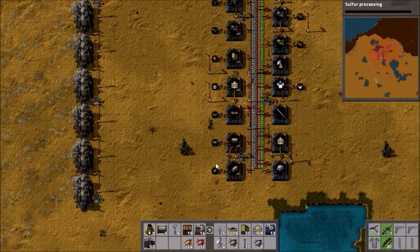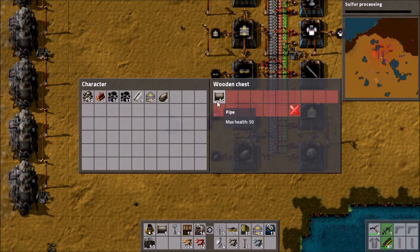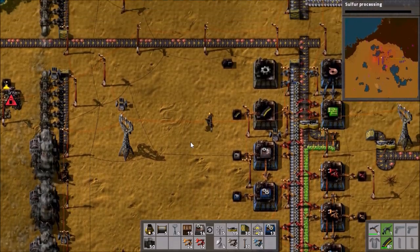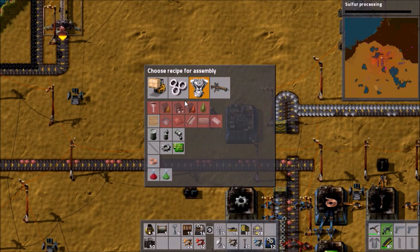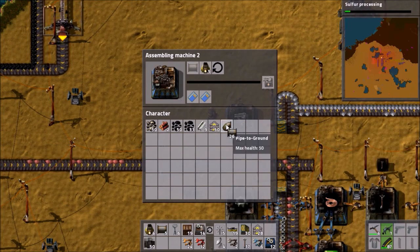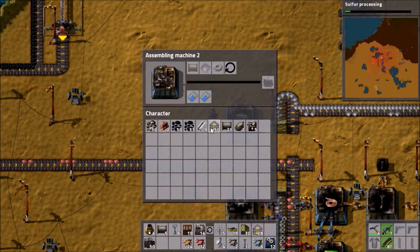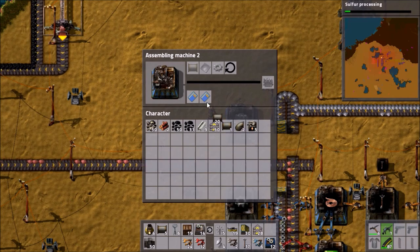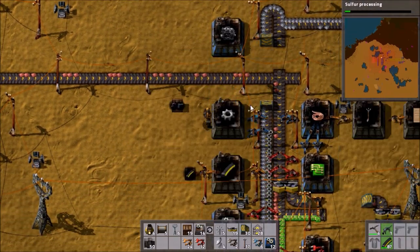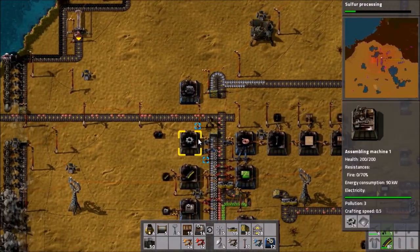We'll grab the underground pipes, so we only need 26 of the regular ones — that should be fine. Then we need to set up some assemblers. We need five furnaces — good, getting rid of these old ones — and five pipes. Now switch to steam engines: we want four of them, so we need all but one of these pipes. That one is for the pump. Now we need some gears and plates — I'll hoover them up off the belts. That should be enough. Any spare gears? Yes, excellent.